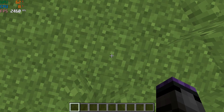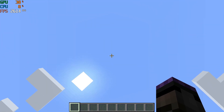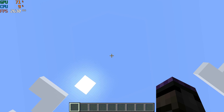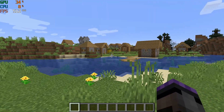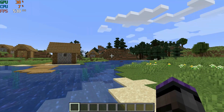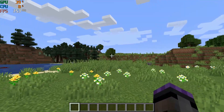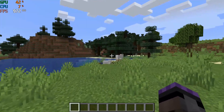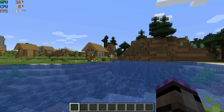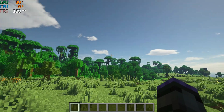Looking at the ground I'm getting over 2000 — 2500 to 2600 frames a second. Looking at the sky, still around 2600 frames a second. Do you need 2500 frames a second? No, but it's super nice to have. That's a boost of around 3400 frames a second using Sodium overall, and it's a nice performance improvement.